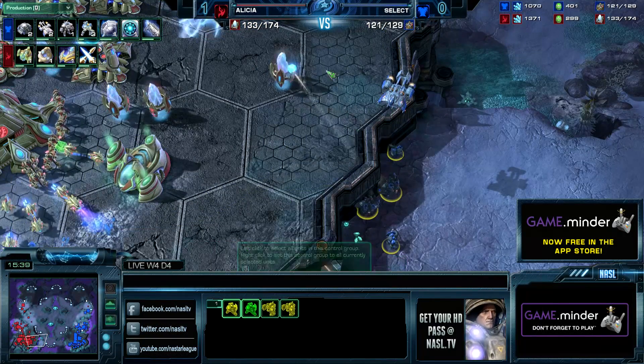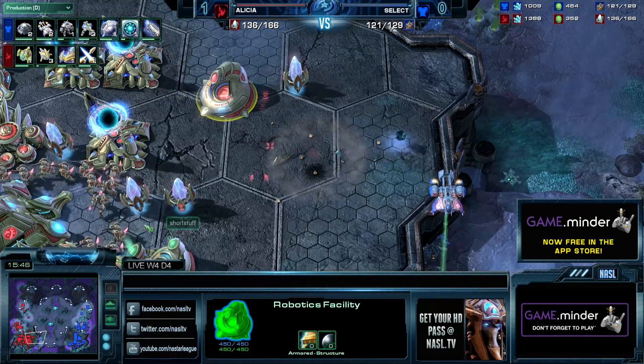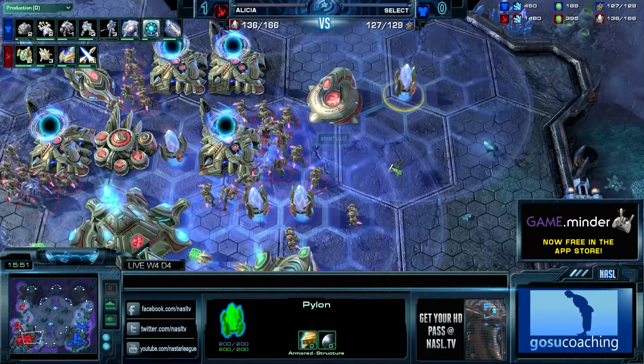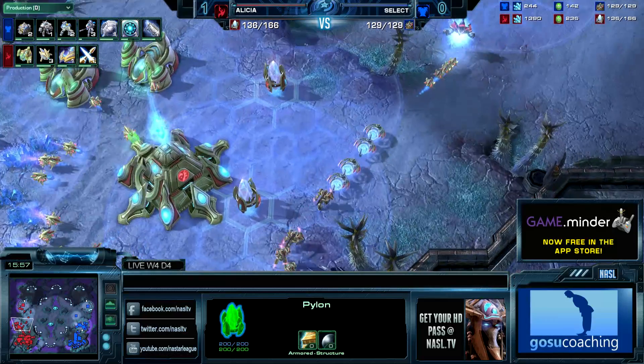Select is being pretty annoying with this little drop over here. Dropping outside of the main, he's going to be able to pick up this probe as well, but Alicia has more than enough probes and quite a bit of money right now — 15 minerals, 350 gas. Select does spot the Robotics Facility right now. I'm not sure if there's a Robo Bay already on the map — I don't think there is.